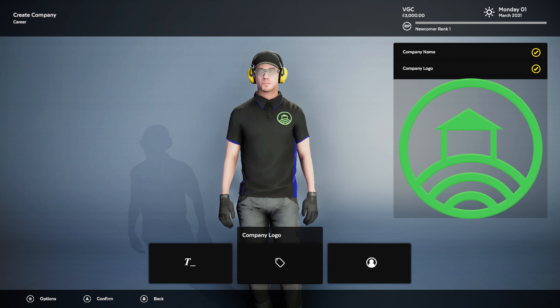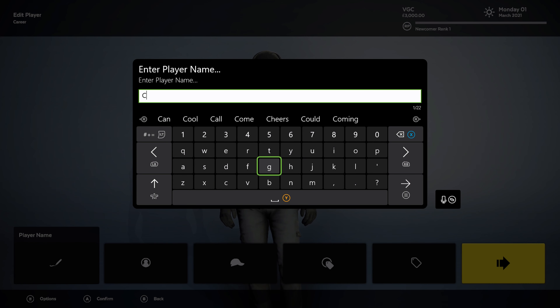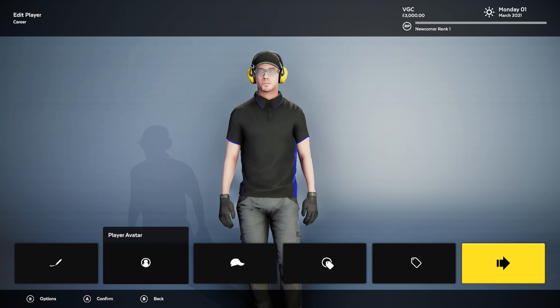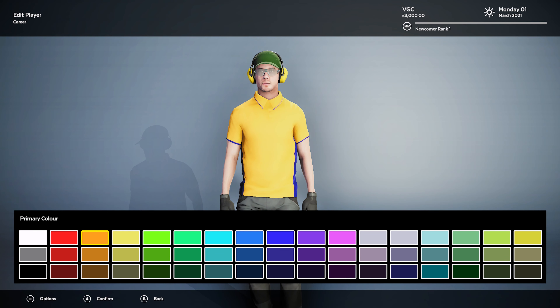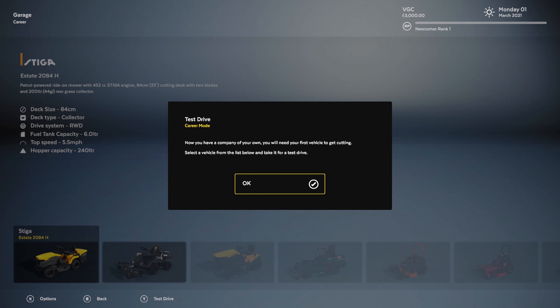Seems nice. That doesn't look too far off me already, so we'll probably just go with that. I'll give them a green hat. I'll make the colours VGC orange. That's close enough — it's not massively orange but I'll do it. There we go. Delighted with it. Now you have a company of your own.